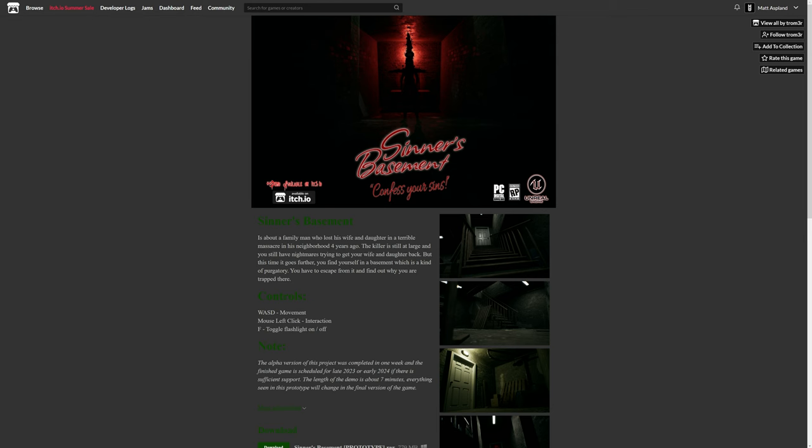Next up we have Sinner's Basement: Confess Your Sins. This is about a family man who lost his wife and daughter in a terrible massacre four years ago. The killer is still at large and you have nightmares trying to get them back — but this time it goes further. You find yourself in a basement, which is kind of purgatory, and you have to escape and find out why you were trapped there. WASD for movement, mouse left click for interaction, F to toggle flashlight on and off. Sounds interesting!